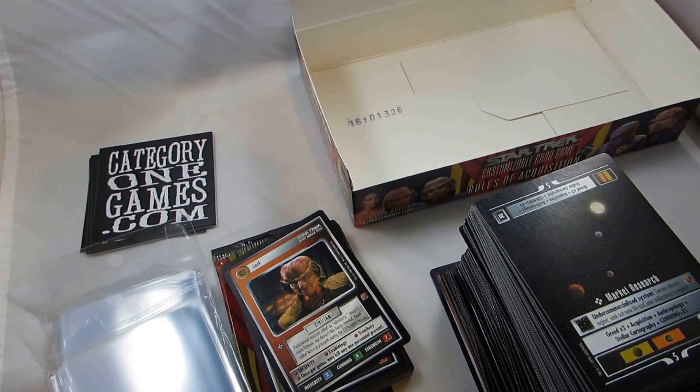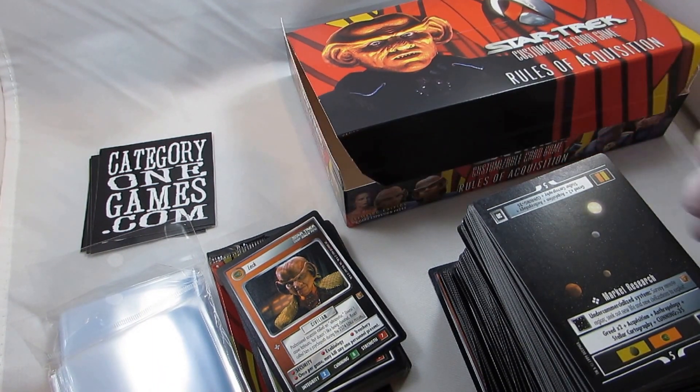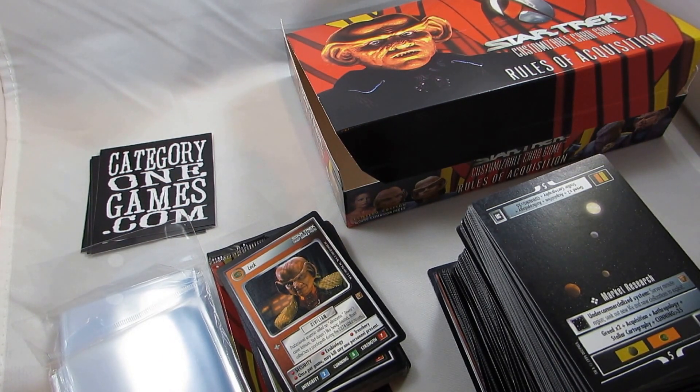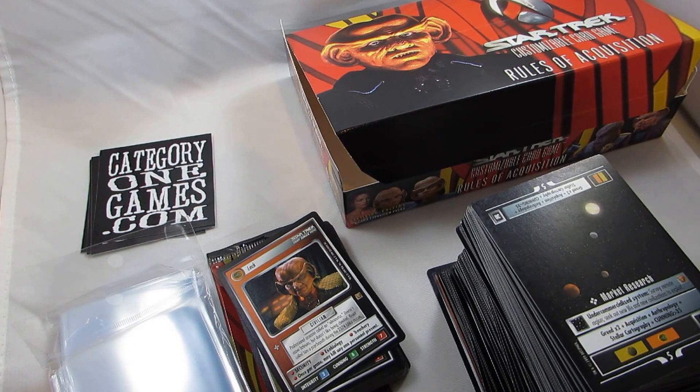This is Scott Church, category1games.com, bringing you a Rules of Acquisition box break. Thanks to Darium CCG for giving us the idea of breaking this down and seeing if it's worth it price-wise, as well as Open Boosters — both can be found on YouTube. Look them up; they've both got some really cool stuff going on. Thank you very much, and check out our website, category1games.com. We'll be back with more videos of breaking down boxes, new cards that we get in, and everything cool going on with classic card games, as well as adding retro video games soon.